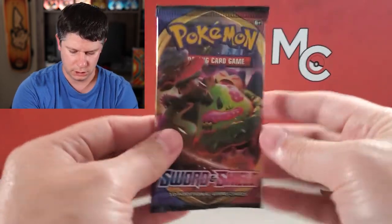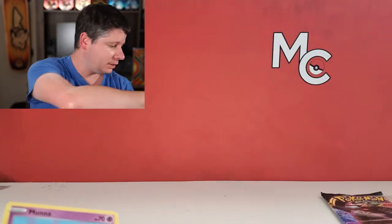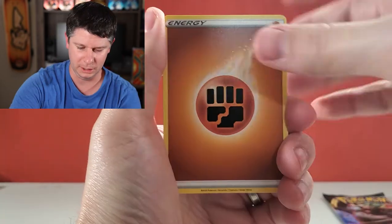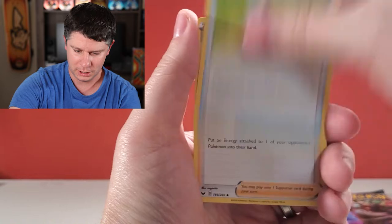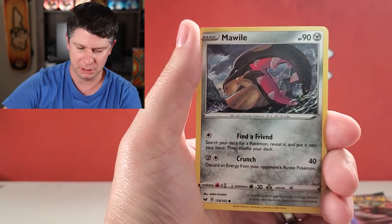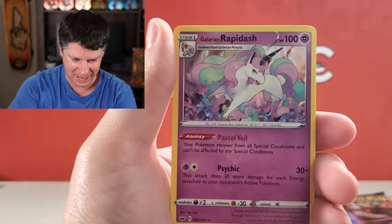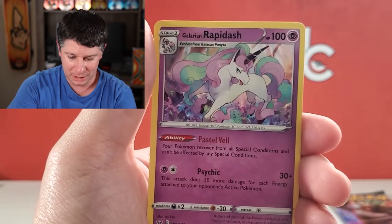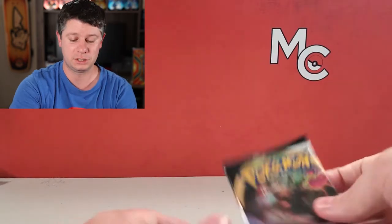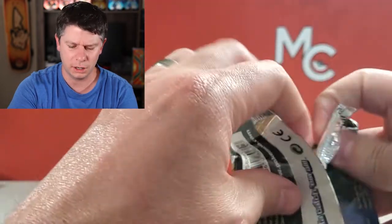Let's get into the Sword and Shield now. I have not had a lot of luck with this set so I would like to turn that luck around. I also have not pulled a Rainbow Rare in a surprisingly long time — I've got to be due for one soon. I could just open up a booster box and be nearly guaranteed to get one, but hopefully I can get one in a box like this sometime soon. Quillfish Reverse Holo and a Galarian Rapidash — it's a non-holo. I'm pretty sure I have it but I'm going to be able to give it to my daughter, which is very exciting. She is going to love that. We just opened up that Galarian Rapidash box recently and we still have some of those left on Collectmore.ca.